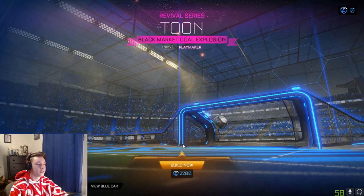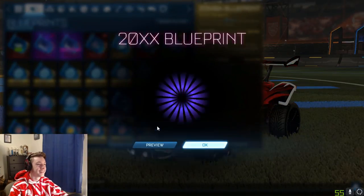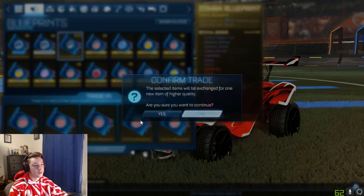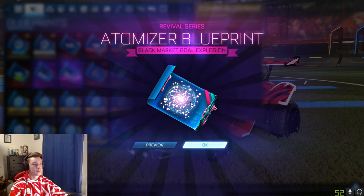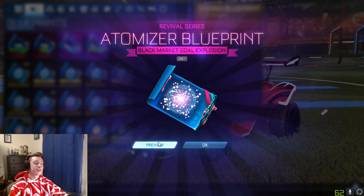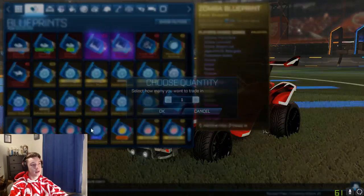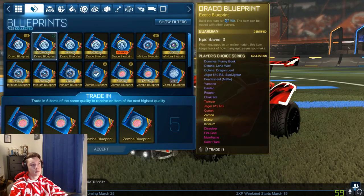A gray Toon — it looks bad. If the titanium white one looks anything similar, I don't want it. Another 20XX. Holy — I have 250 Zomba blueprints. Trigon, okay, not bad. Come on — white Atomizer, just give it to me. It keeps teasing me with Atomizers but they're not going to be white. Gray Atomizer — come on, Psyonix. A white Mainframe also wouldn't be bad, I wouldn't mind that at all. Dissolver — that's a nice old decal, most people forgot about it.